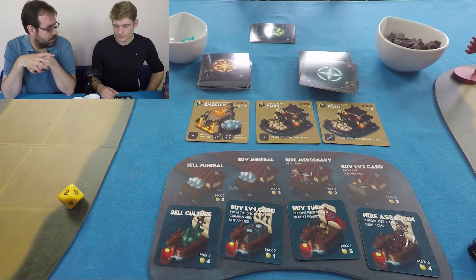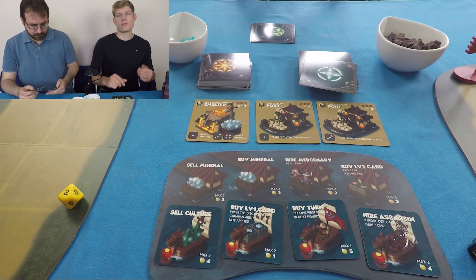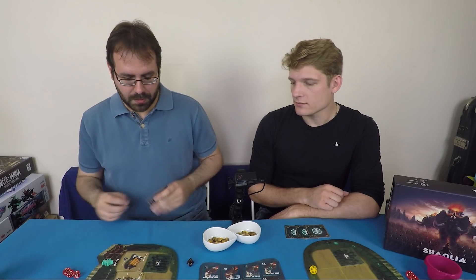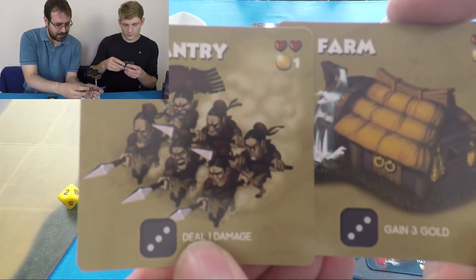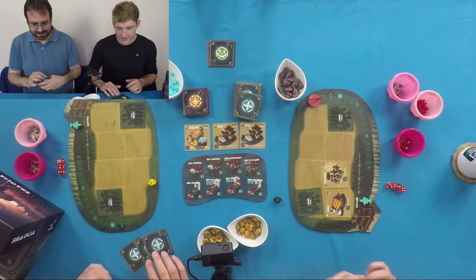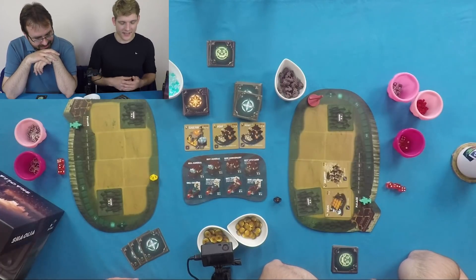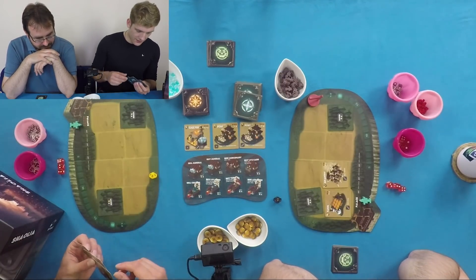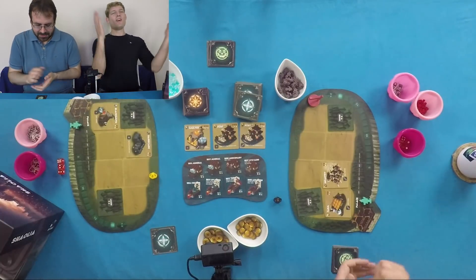Ollie is buying a farm and some infantry — annoyingly with the same dice result to activate. He's going for a Sparta-style military strategy again, like the practice game. We're using d10s because they have a zero, acting as zero rather than ten. Ollie spends down to zero gold to build two buildings: a blacksmith in the forest, and a barricade.